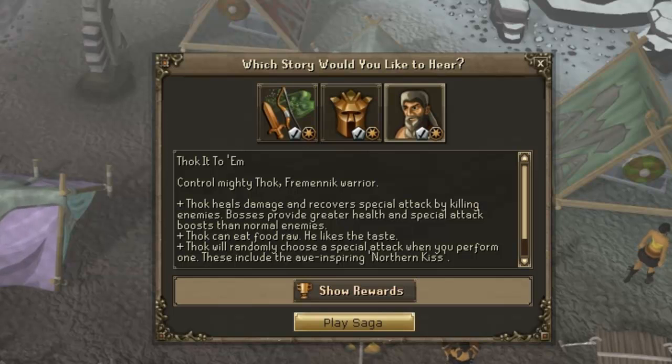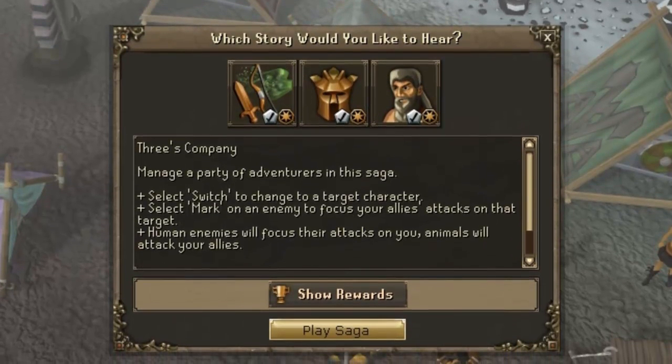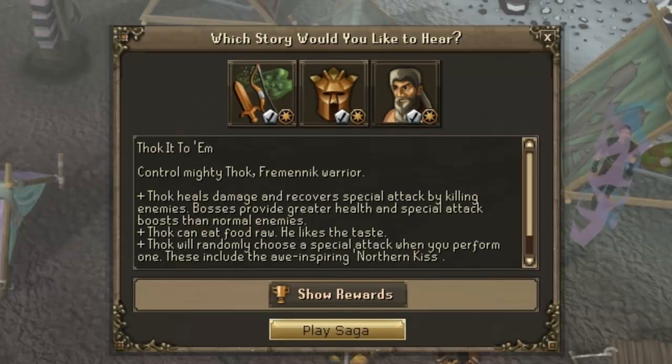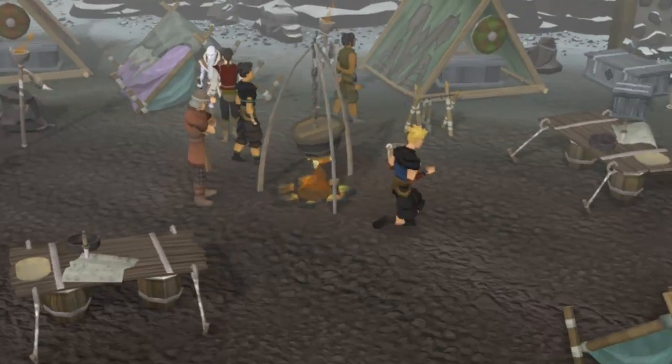Each saga basically has two parts: an abridged part which is the standard storyline, and an unabridged, which is if you complete everything and all the bonus objectives within it. To complete the first saga you only need a dungeoneering level of 6, but to complete it fully you'll need attack, magic, and ranged levels of 30. To complete the second saga of vengeance you need dungeoneering level 23, and fully requires agility 55 and thieving 55. For the final saga you need dungeoneering level 59, and to complete it fully you'll need strength level 70.